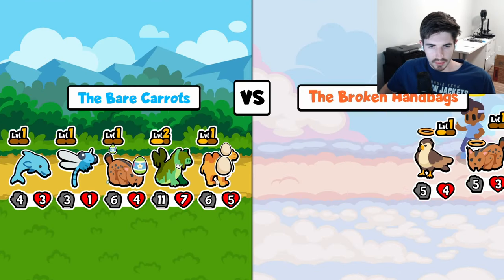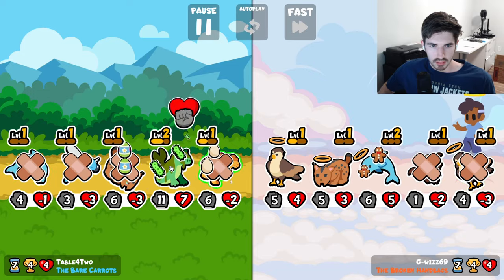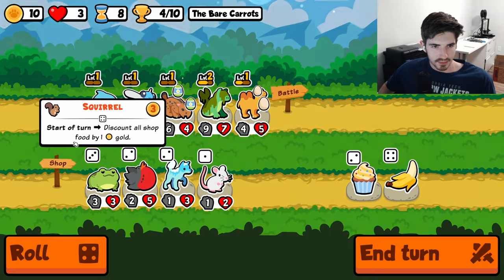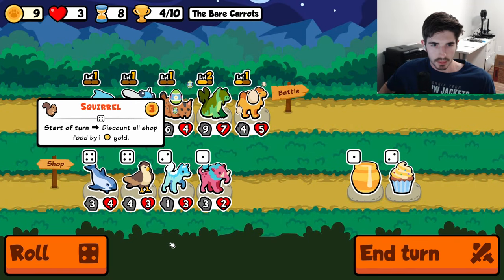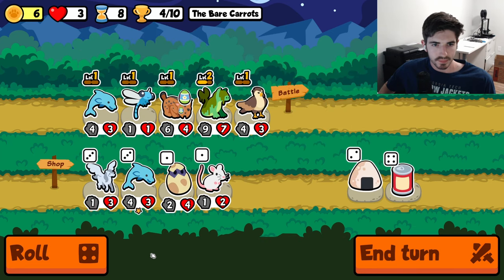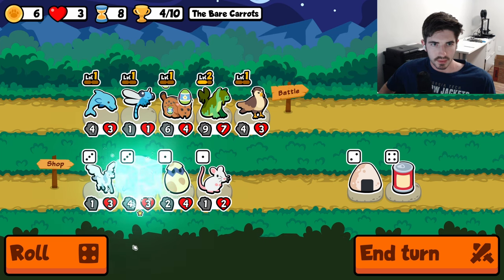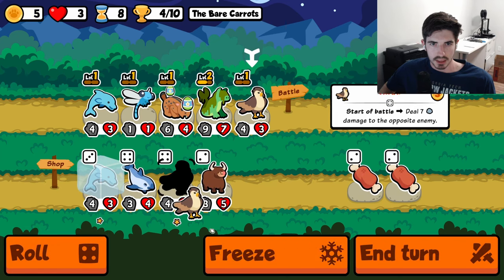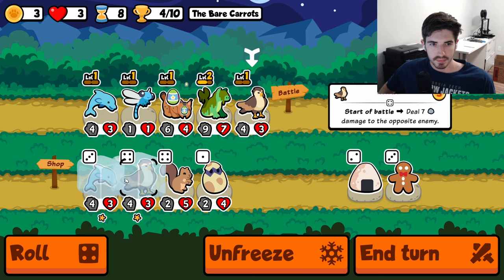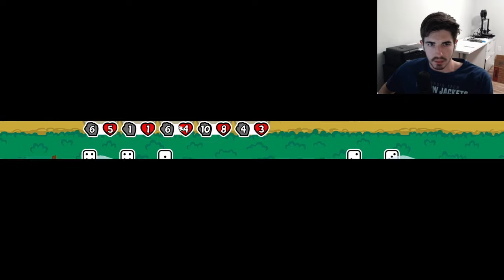We need more lynxes if we're going to pull this off. There's quite a few snipes. Off by one — you hate to see it. There's a Hawk. Get rid of you, you're bad. We could Dolphin here. Maybe we roll a couple times, see if we get anything better. Running like this. Gingerbread might even be worth it if we're going with the Lynx setup.